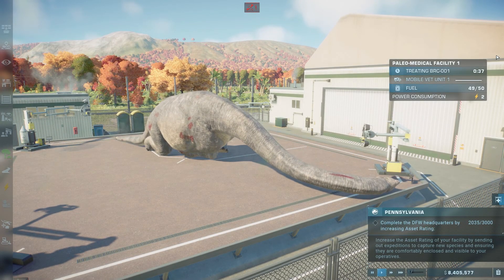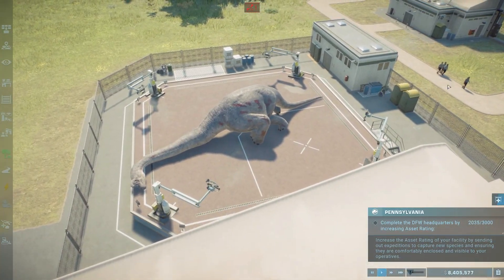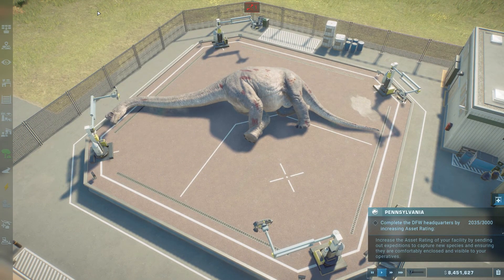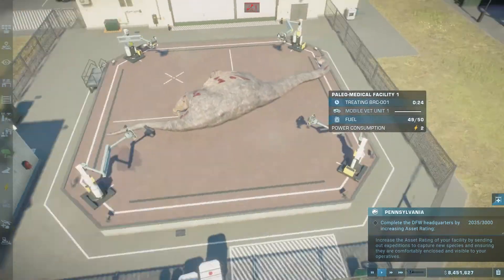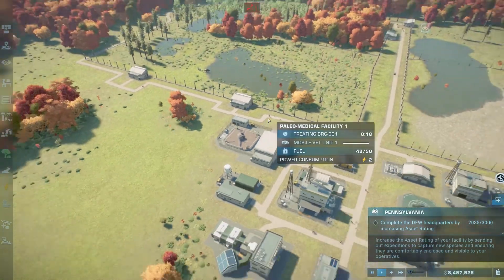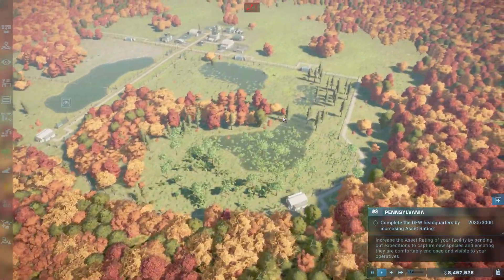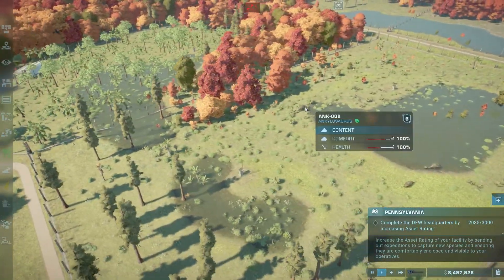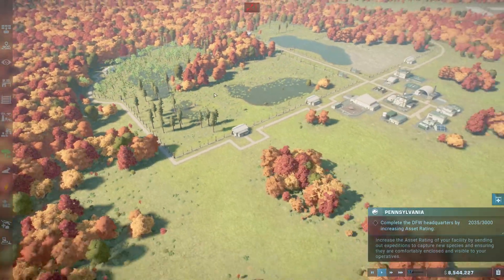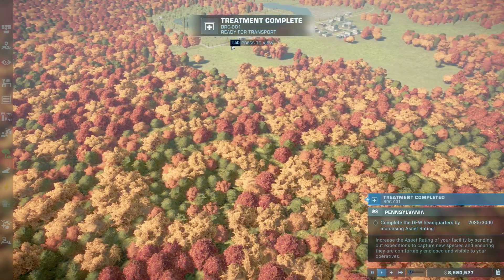Welcome back to another episode of Jurassic World Evolution 2. We are still trying to figure out what happened to our little old friend here, who is still twitching all over the place. The Brachiosaurus is a massive creature, and as soon as we have him fixed up, we'll bring him back to his enclosure. The problem I have at the moment is whether we can increase the size of this enclosure. We have loads of space over here, so we could just make another enclosure on this side instead. Treatment completed.